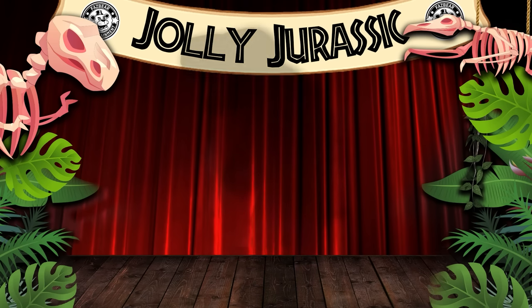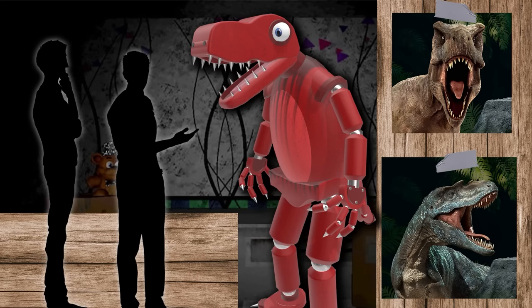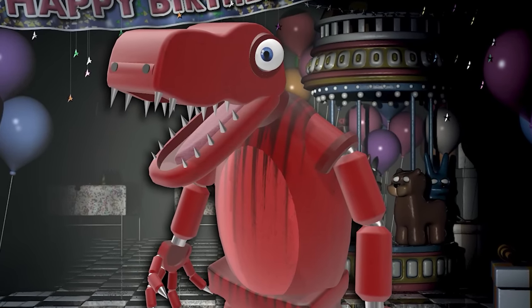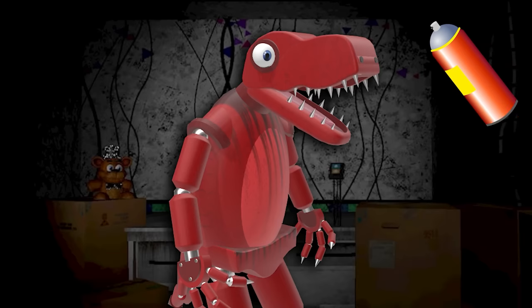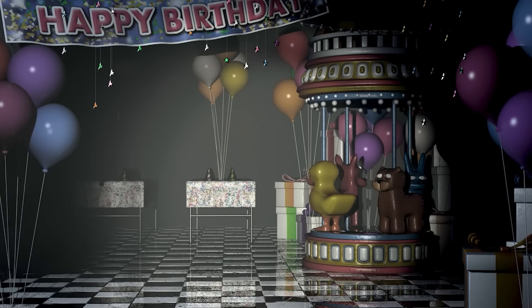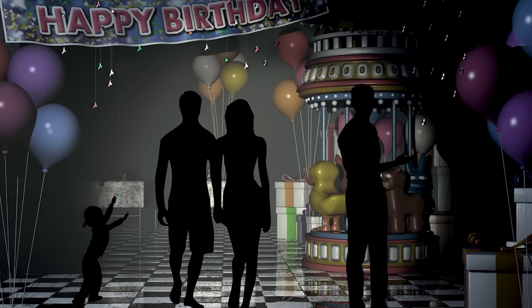The first character we're introducing is Roger Rex, modelled after the king of the dinosaurs, the mighty Tyrannosaurus Rex. The engineers opted for a bright red colour scheme with shiny metallic claws and teeth. Like most animatronics at Freddy Fazbear's, they weren't kept their cleanest — Roger's body was covered in multiple stains and marks. Due to their delicate hardware, they couldn't really be cleaned, and all the staff could do was spray them to prevent any nasty odours.